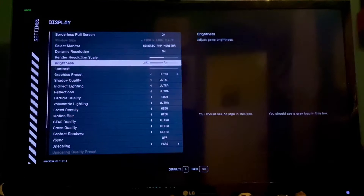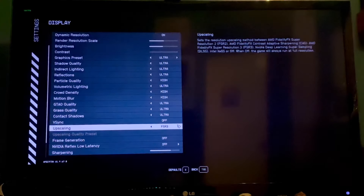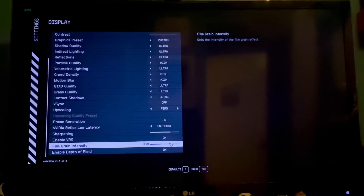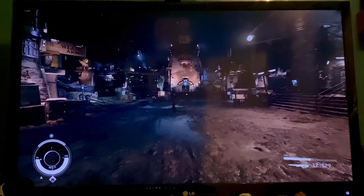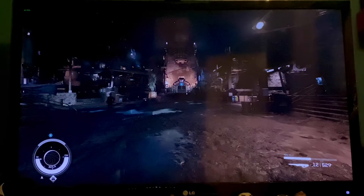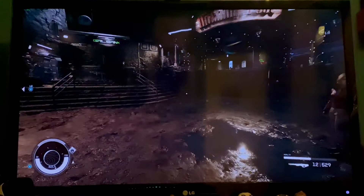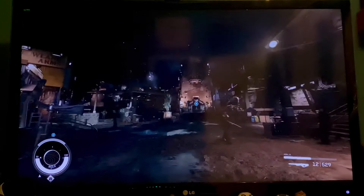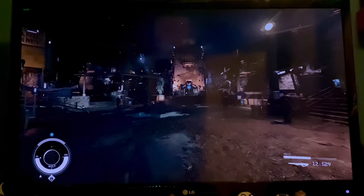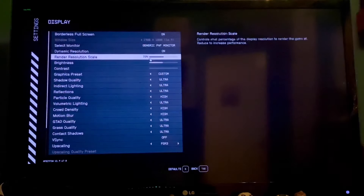Let's set everything to ultra, including the resolution scale, and see what we can get from that. That has dipped the frame rate down to about 65 FPS. But that is with all settings on ultra - and I'm not really sure, in all honesty, that you even need that much difference to the image quality. But it's good to know you can play everything on ultra and still get a decent frame rate, thanks to AMD.